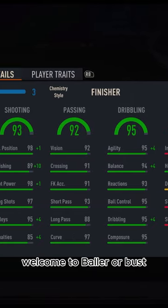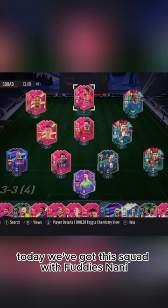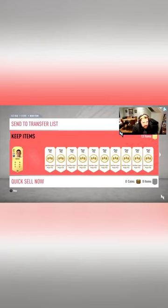Welcome to Baller or Bust, where we test FIFA cards so you don't have to. Today we've got this squad with Futty's Nani. We acquired Nani via... come on EA.